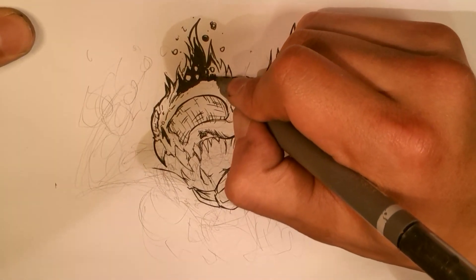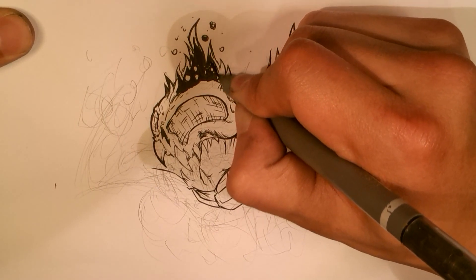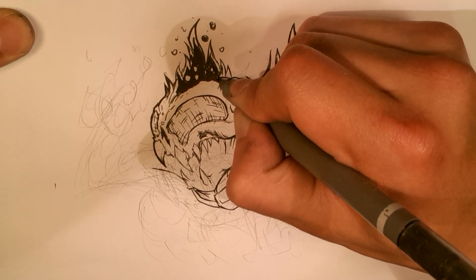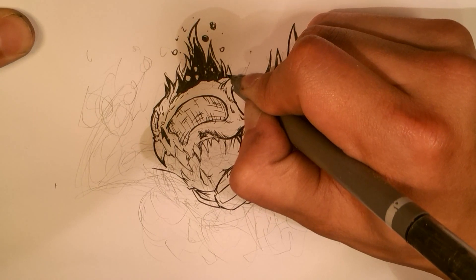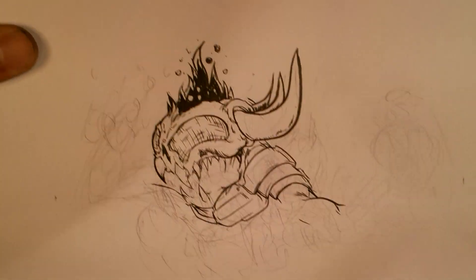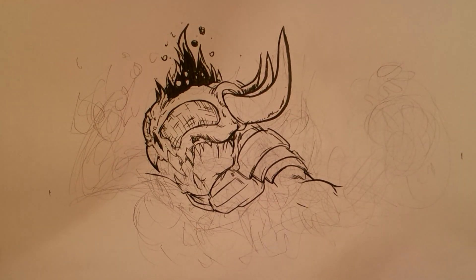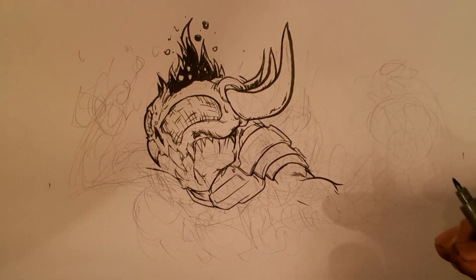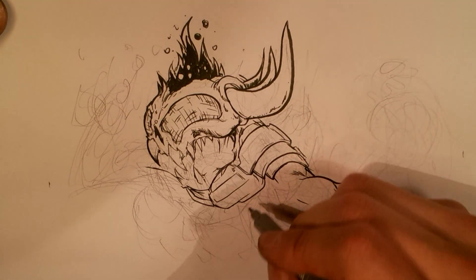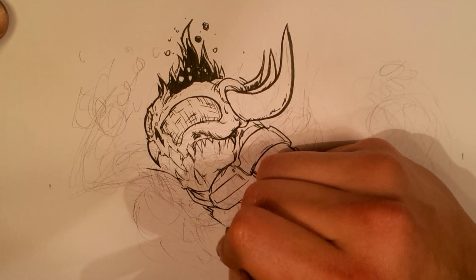I'm continuing to go into his head here. Making the fire black — I really can't tell you why, because I'm not sure why I'm doing that. I just feel like it's a more graphic shape if I do that. It kind of looks like his head caught on fire. I'm trying to put it out.